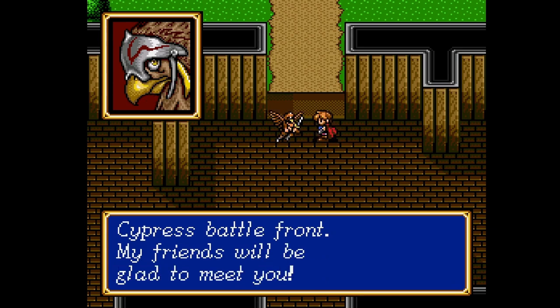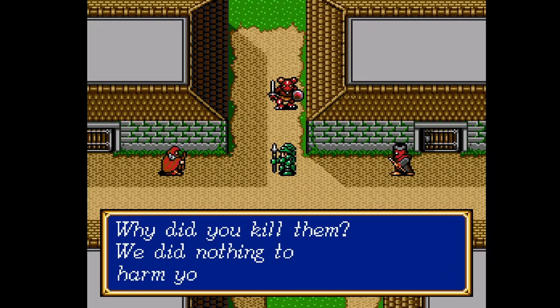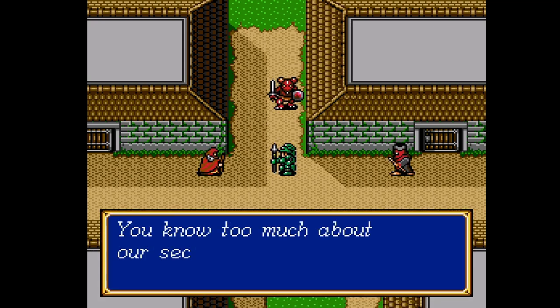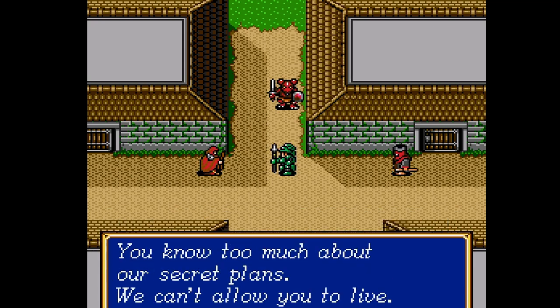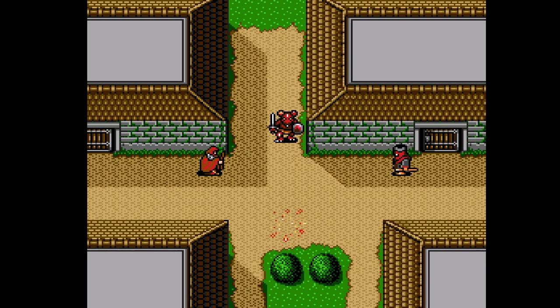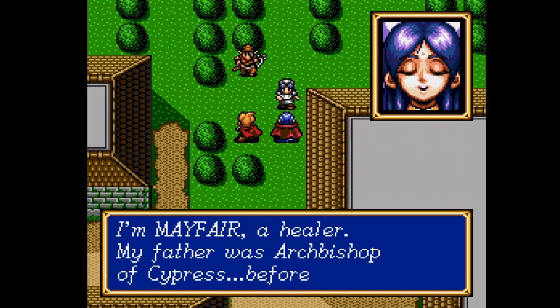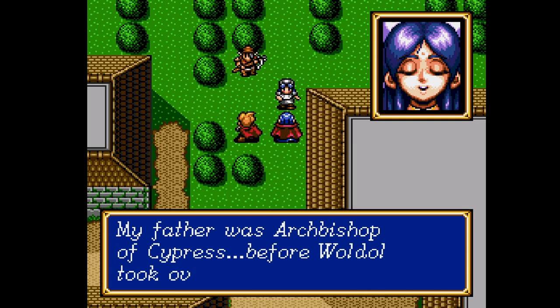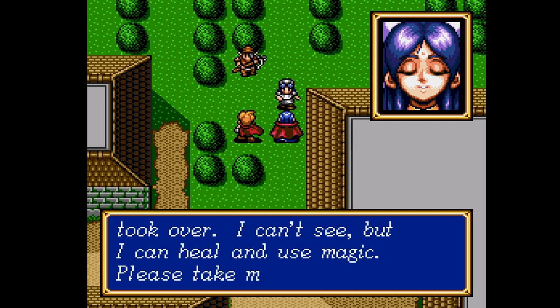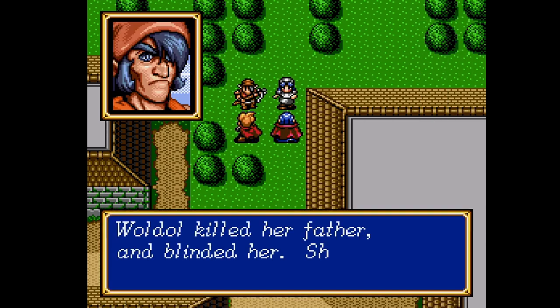The boat, for once, actually works, and we arrive at Ashreet just in time to see Cyprus forces looking for someone. So we attack, fighting our way into the town, arriving just in time to see the Cyprus guys kill a guard and discover a secret passage — then we murder them. Out of the secret passage comes Stock and Mayfair, more members of the Rebellion. Mayfair in particular is a daughter of the Archbishop, who was slain by Waldor, and she herself was blinded by him.